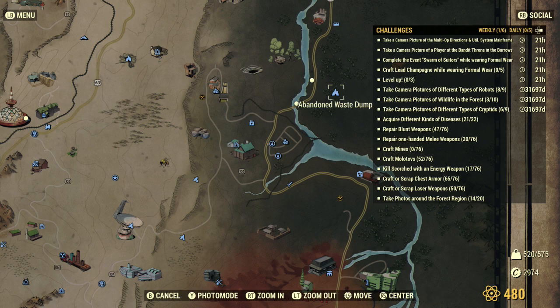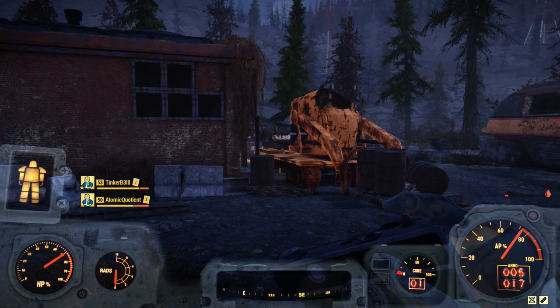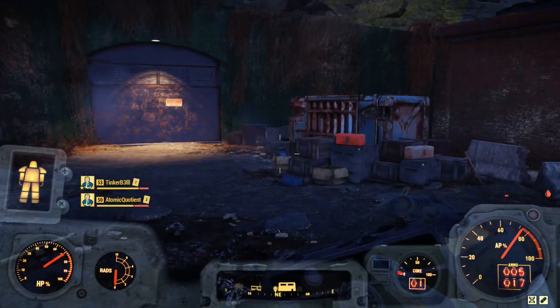Bunker Buster starts in the Mire at the abandoned waste dump. It takes about one to two hours to get that quest done, but I think you probably just need to do the first part of the quest, which will only take about 20 minutes. You should be able to get far enough to take the picture. So it's either 20 minutes or you might have to spend an hour on this if you haven't done it, but most of us should have access.